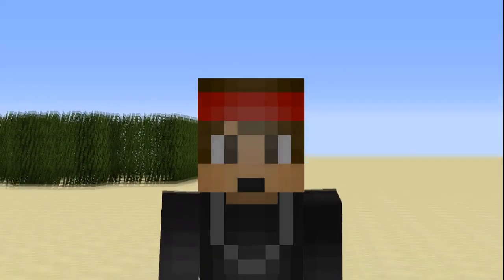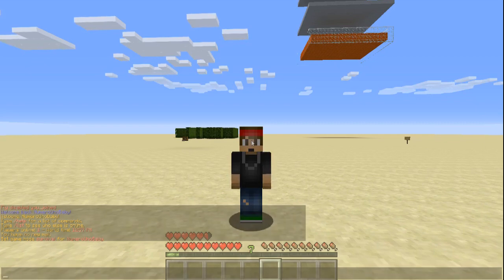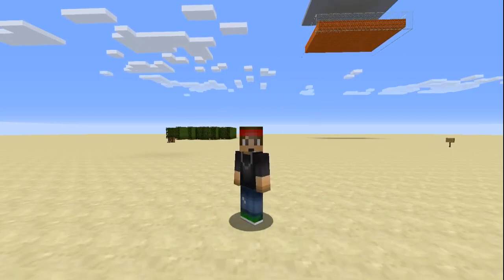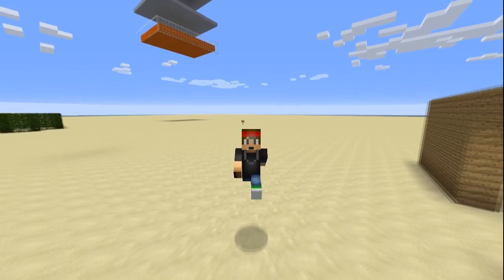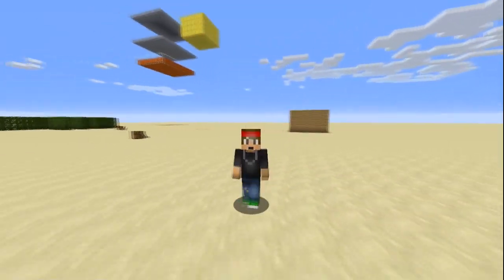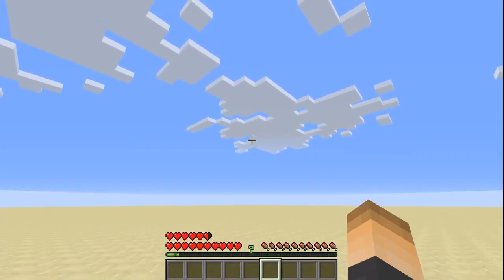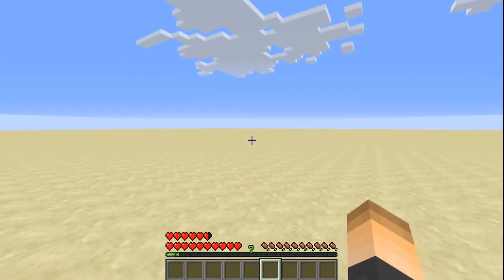Today we're doing a tutorial on the plugin called XP Fly with the GUI. Your players in survival mode can actually fly, but with a cost — they fly using their XP levels. It's a good way to give players flight access without being overpowered, since it spends XP. You can give it to certain classes or ranks. The plugin is EULA friendly, which is always good.